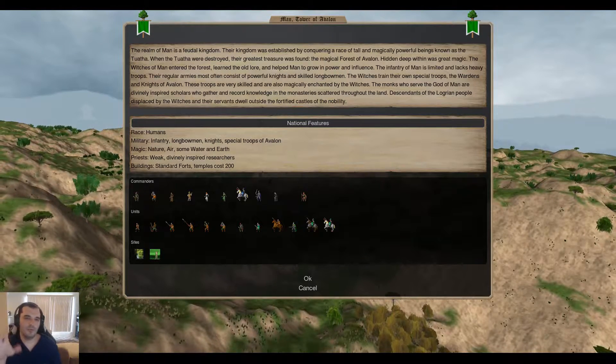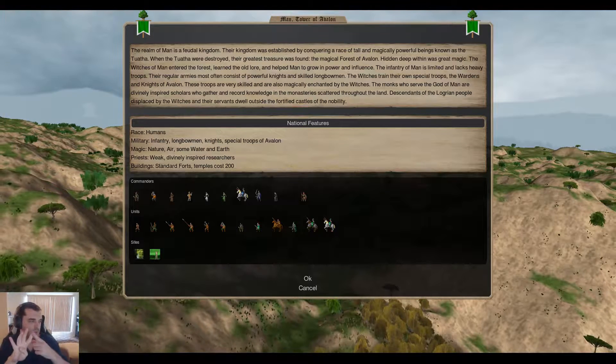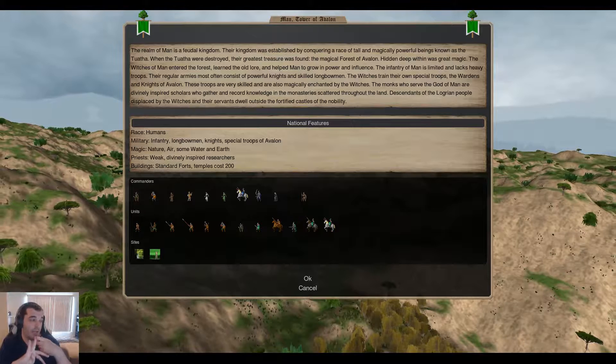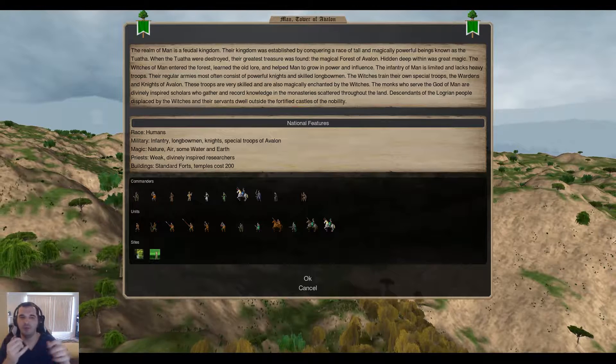Whenever we're looking at our commanders, there are really four different things we're going to be looking at: stealth guys, leaders, spellcasters, and researchers. So we'll go ahead and start with the stealthy boys.